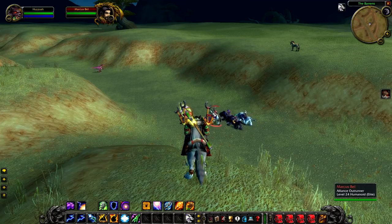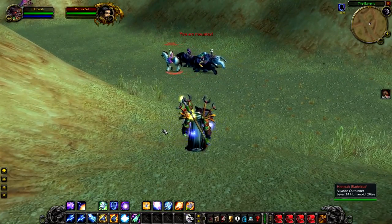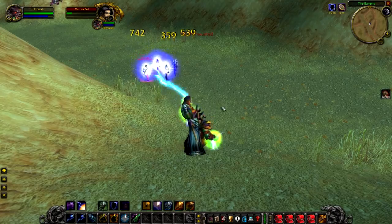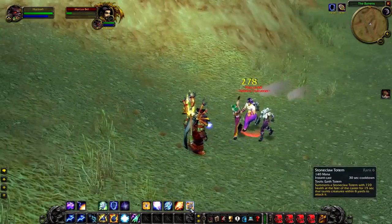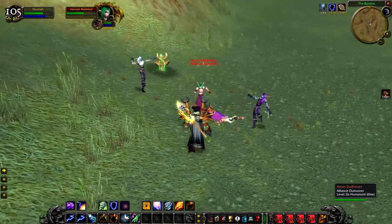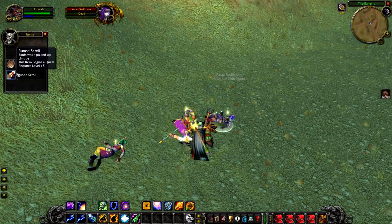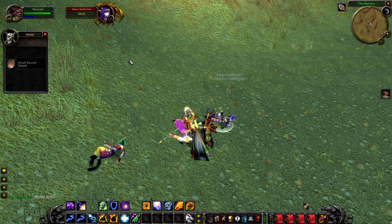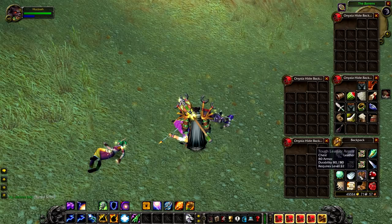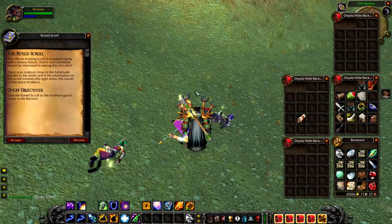Up next we have the Alliance Outrunners, a group of 3 to 4 elite Alliance mobs that roam all the way up to the dividing line between north and south, near Mancrix Line. These guys are really punishing to fight — you definitely cannot do this solo. They really, really hurt. As you'll see on my shaman, I took an absolute beating. Ian Swift River is the one that actually drops the quest item, and they don't really drop anything else — no unique items — aside from a rune scroll, which has a 100% drop chance. Accepting the quest the rune scroll gives you will send you up to the Morshan Ramparts, between the Barrens and Ashenvale, where you'll have to complete another quest.